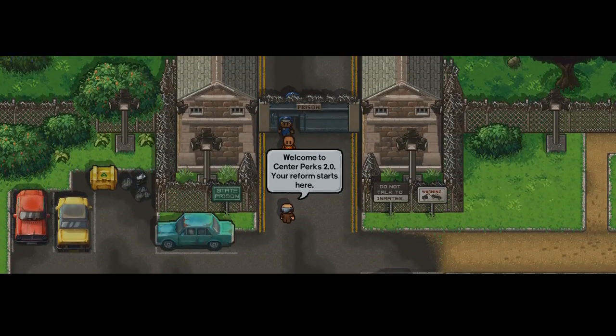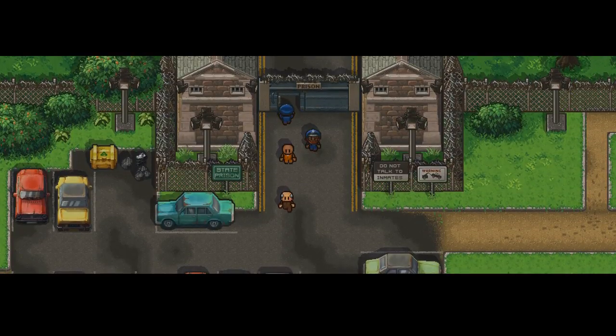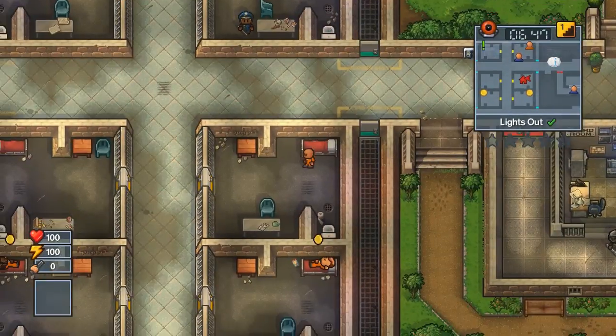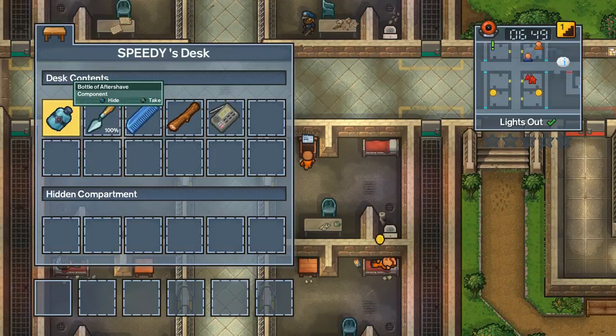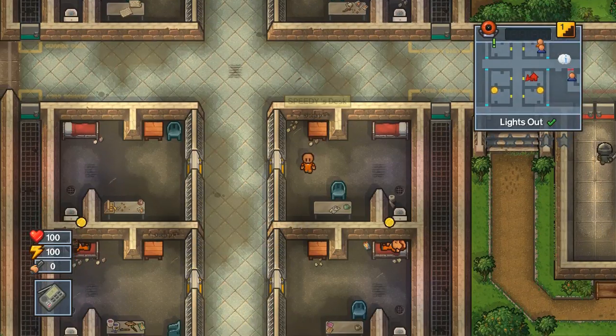What's up guys, the Suicide Fox coming at you with another Escapist 2 video. This is a speedrun video on Center Perks, the very first map. My other Escapist video was a day one escape — this is a four-minute escape. It's called 'Meet the Crew,' where you fake being a recording crew to escape.